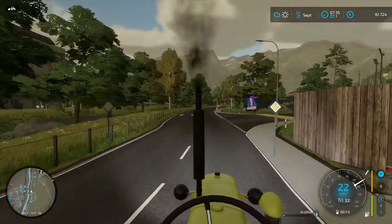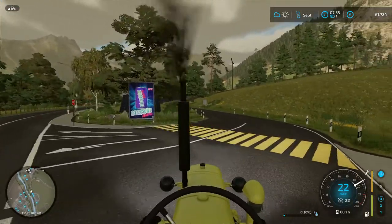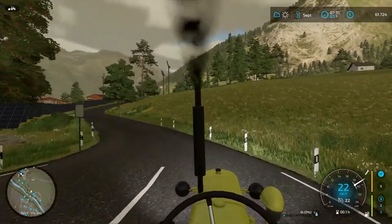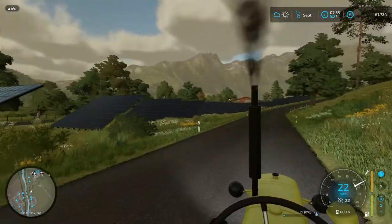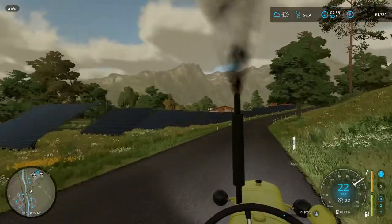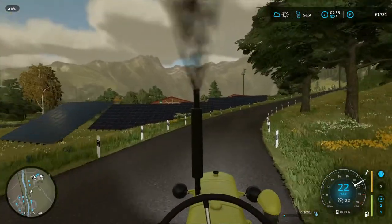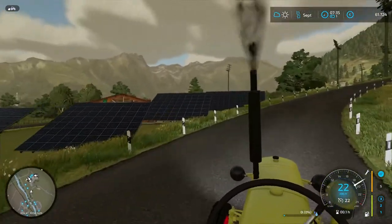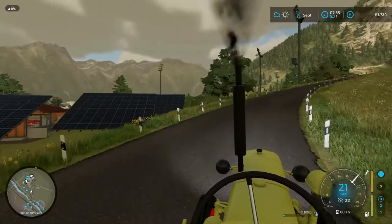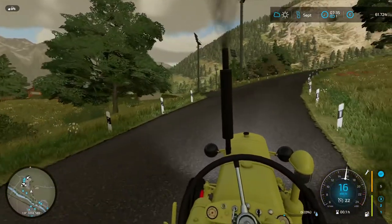Ich habe den Hof gekauft – oder übernommen, sagen wir es so. Jetzt mal schauen, damit wir den erwirtschaften. Da haben wir schon schöne Solarpaneele mit der Finanzierung – von Umweltbonus haben wir schon erreicht, das bringt uns ein bisschen Geld in der Stunde. Wie ihr gesehen habt, jetzt haben wir da einen Kuhstall und einen Schweinestall.